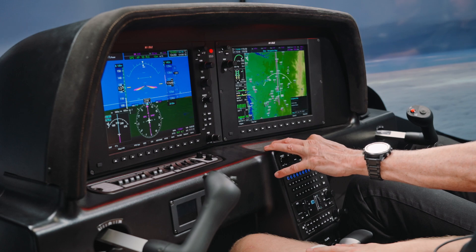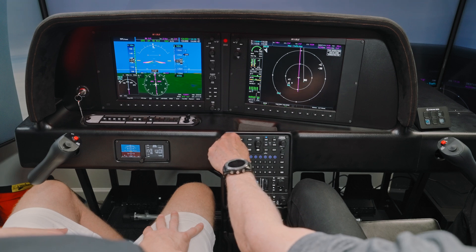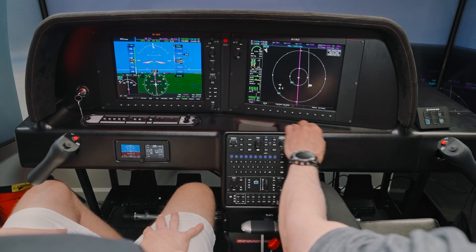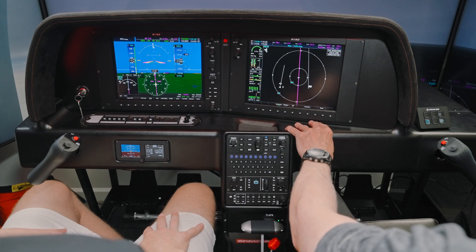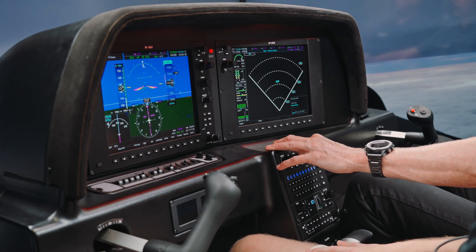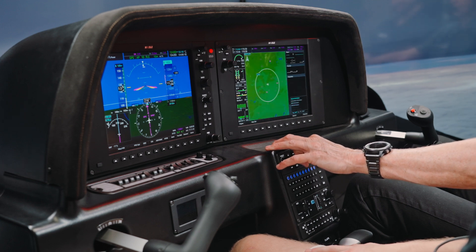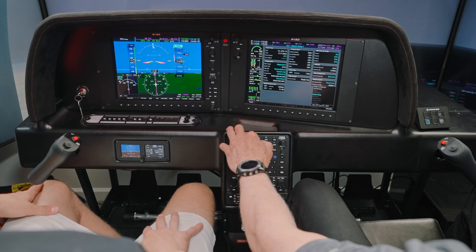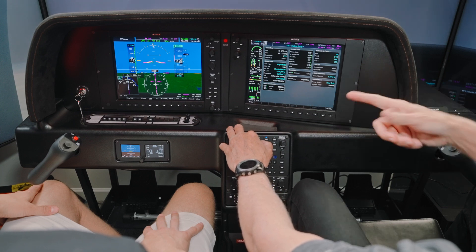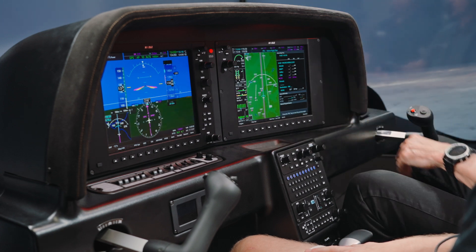What else do we have? That map, traffic — yikes. You've got motion? Weather radar — we don't have that, but it's okay. That's like a little Vision Jet thing. Waypoint information, aux, trip planning, system setup. You can change these fields — and these are cumulative distances. That's the way to go with that.